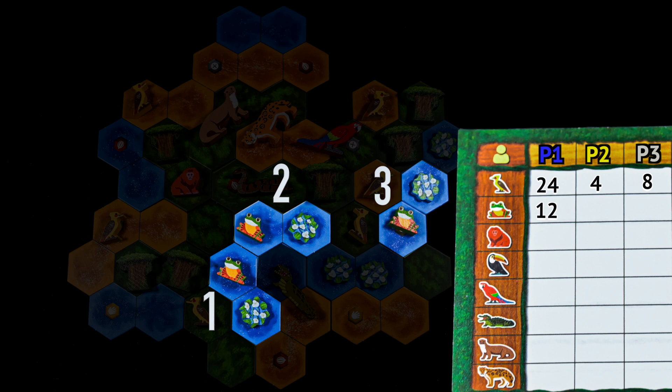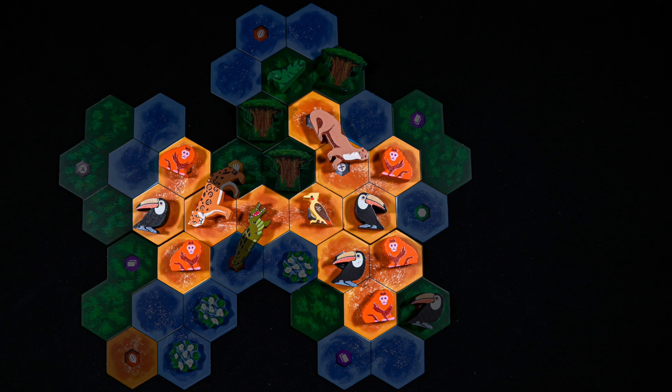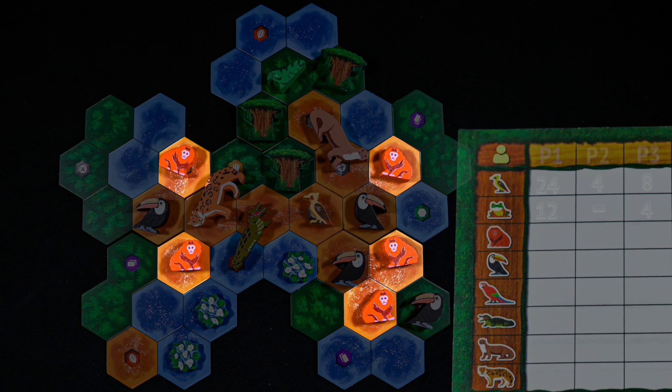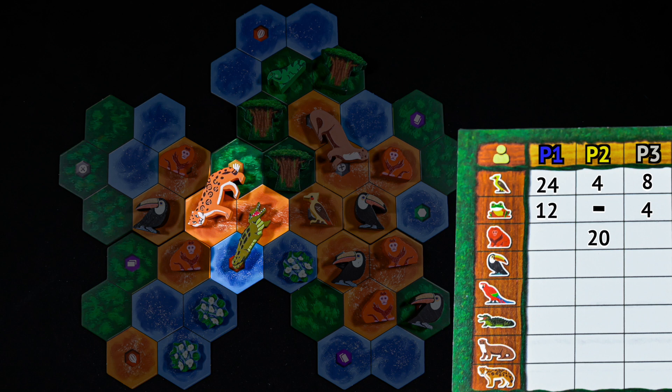Tamarins score based on animals in the same habitat. First find the tamarin, then determine its habitat — the connected terrain of the same type it occupies without any breaks. Count the number of animals excluding tamarins. Depending on the number counted, check the tamarin card to determine the points scored. Each tamarin will score this way and multiple tamarins can score for the same habitat. Large animals that occupy multiple habitats still count as long as one of the hexes they occupy is in the same habitat as the tamarin.